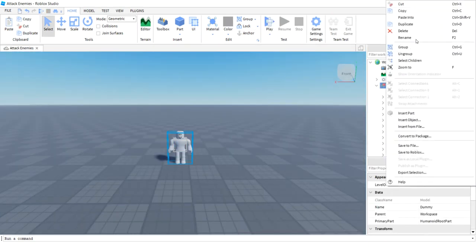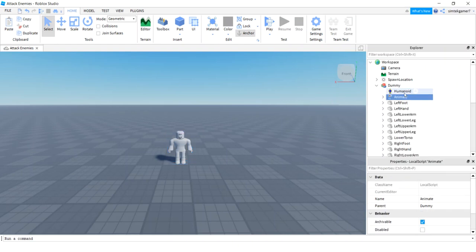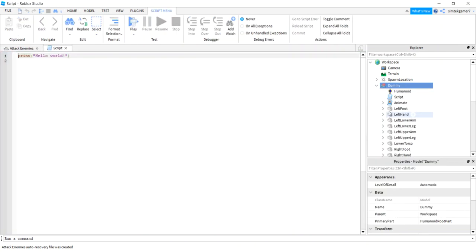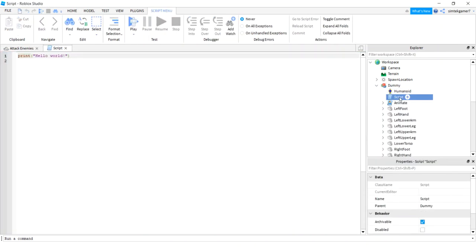You have to turn the game off or it won't save when you paste into the dummy. Go to the dummy, right-click, and paste into. Now this is a LocalScript — see the little person icon — we need this to be a server script because the dummy is not a player. So get a regular Script and rename it to Animate with a capital A, just like the LocalScript below it.